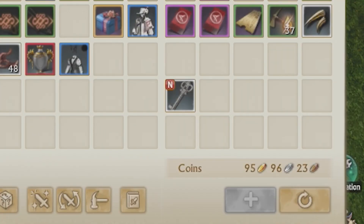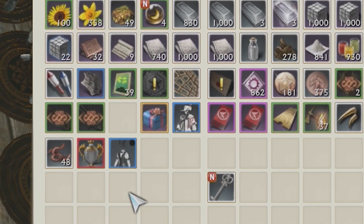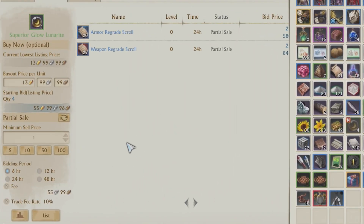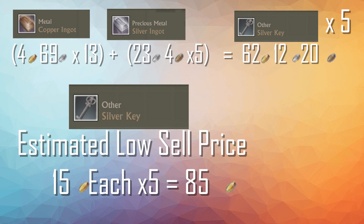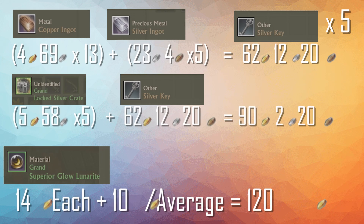We're running low on money — what are we going to do? Well, what you do is go to your lunarites and sell them. We're only making 13 gold back, so that's basically 14 gold per lunarite. But don't forget, you also get about 10 gold from the crate itself — usually around 9.50 or more. So you're getting 10 gold plus the lunarite sale back. You can put all the numbers together and make money off that. And if the rates are good enough, you can set some aside for yourself, sell some, and still make a profit.